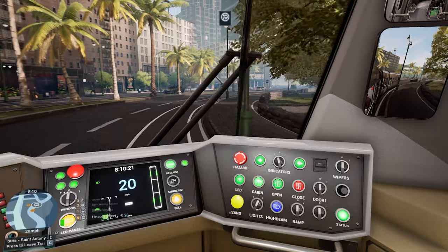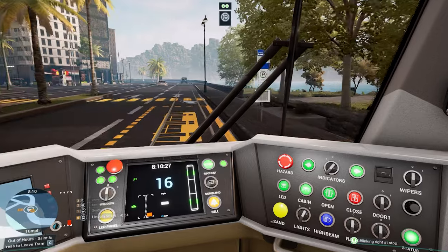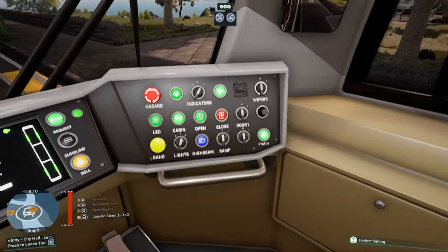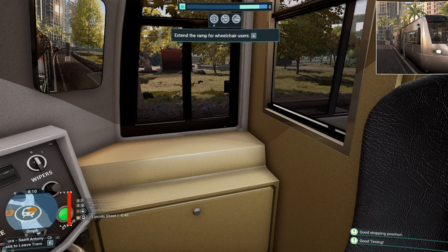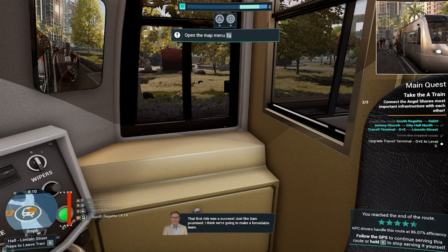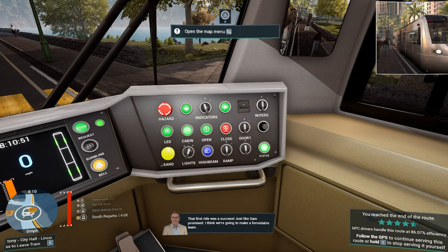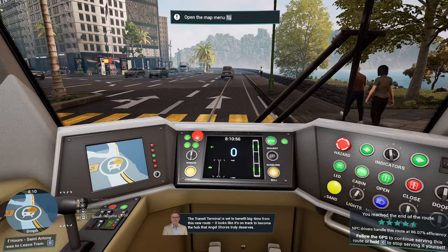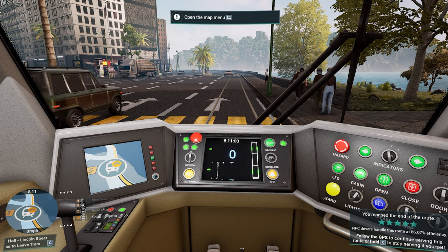This should be our last stop just here. Last stop — open, and we need the ramp as well. Did the ramp go out? It did. "That first ride was a success! Just like Sam promised — I think we're going to make a formidable team. The transit terminal is set to benefit big time from this new route. It looks like it's on track to become the hub that Angel Shores truly deserves." Four and a half stars!